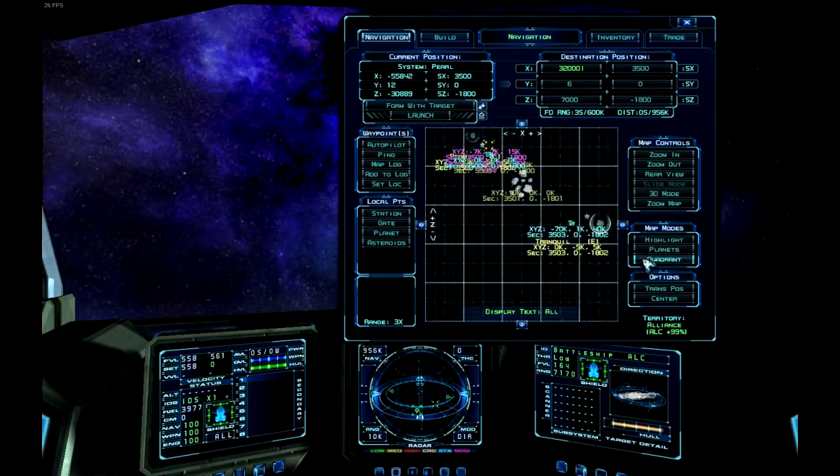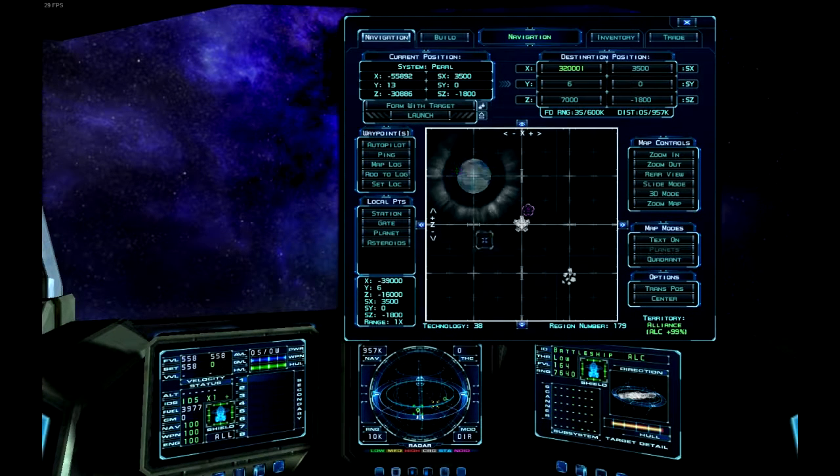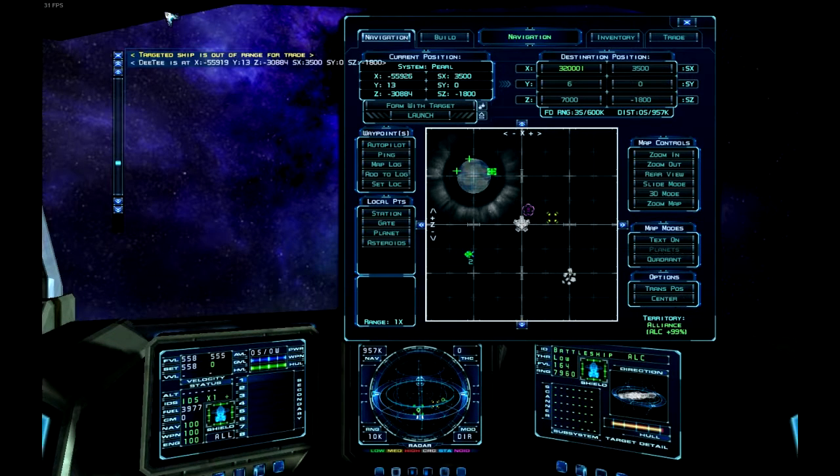Down here in the options we have two handy options. We have the 'center' option, which centers the map on your current location. And we have 'TransPause' — transmit position — which shows your position in chat to all players on the server. So you can transmit your position to friends if you're in dire need, or if you've run out of fuel flying through space. Very handy button.